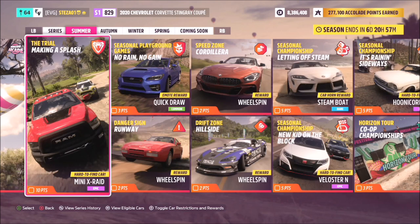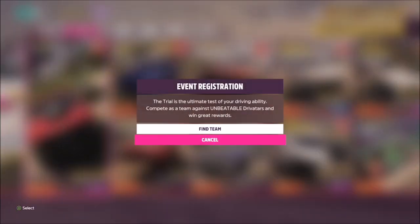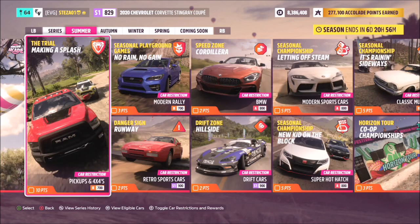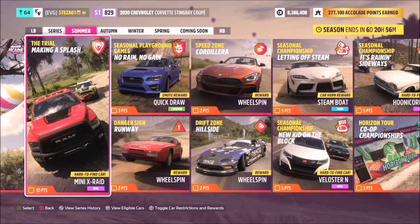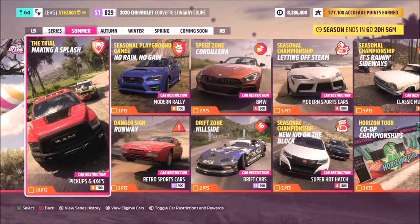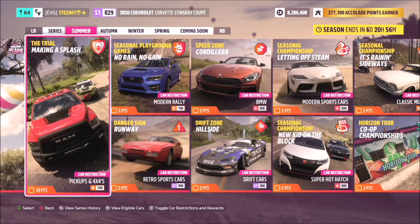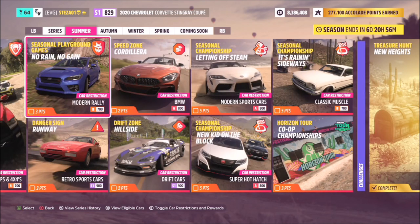The trial event is the same as in Horizon 4 — you and five other people go up against AI drivers on unbeatable difficulty. Hit A to find a team for this specific challenge; it's not as simple as hopping into an open race. It also tells you what you'll win, and pressing the right thumbstick shows all the restrictions. They've now added restrictions to a lot more things than in Horizon 4, such as speed traps and PR stunts. For this one you need a B class pickup and 4x4 category, which you can filter in your garage or the auto show.